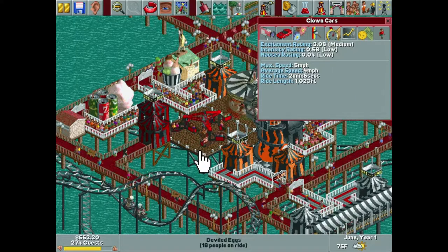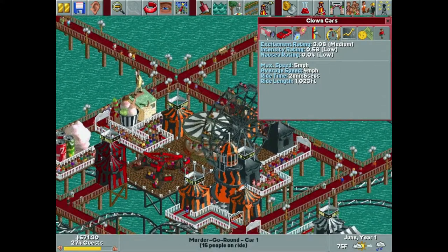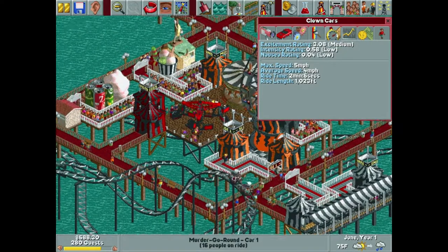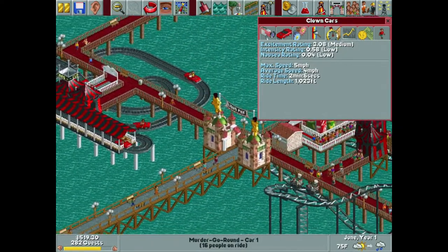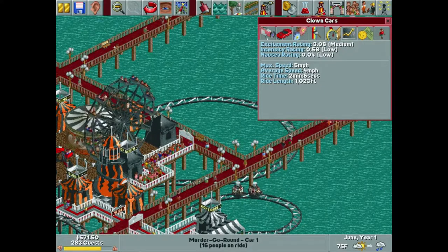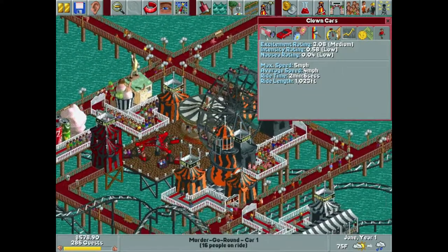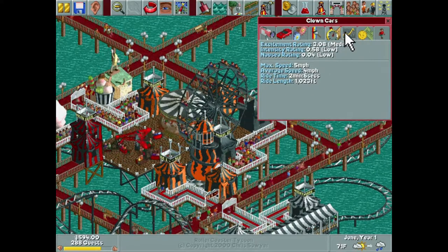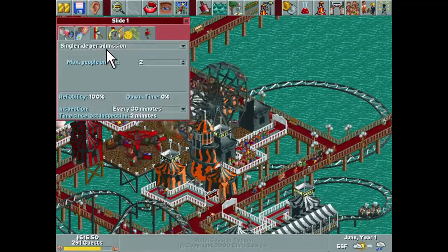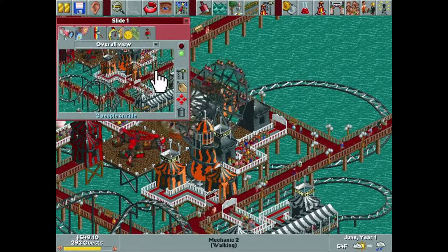Now that I'm looking at this — if we do black and orange in our entire park that's going to really make everything pop, but black and red matches our walkways. I'm just torn with what color I want to do — if you guys have a color suggestion let me know and I'll change it. I'm recording this episode and the next one back to back because I'm going on vacation for three days, so I won't be able to change it right away but I will once I get back. Our Clown Car is actually pretty exciting — 3.08 — so we'll charge three dollars for that. Our slide will be a buck fifty — Slaughter Slide is ready to kill it, pun intended.